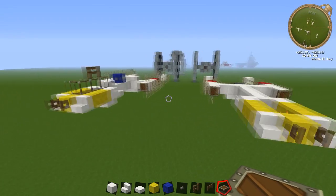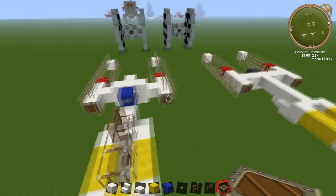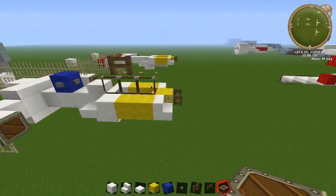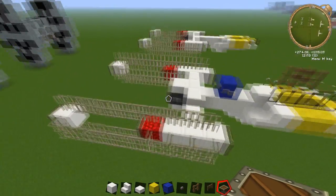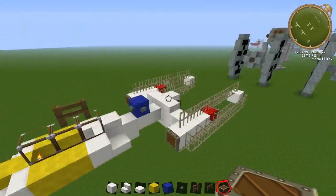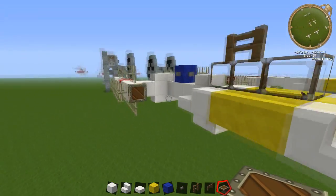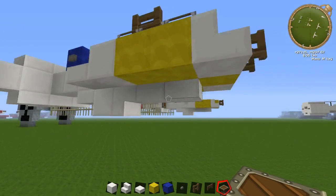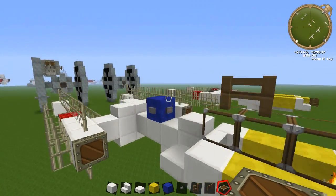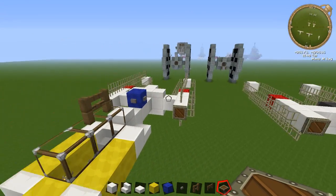Hey guys, welcome back to another tutorial. Today we're going to be doing the Y-Wing from Star Wars. It's a pretty easy build — if you've done the X-Wing or the A-Wing, this one should be a bit easier just because it's a bit more spread out and longer, so there's not as many blocks clustered together. In general it's a little bit easier of a build, so hopefully you guys enjoy it.